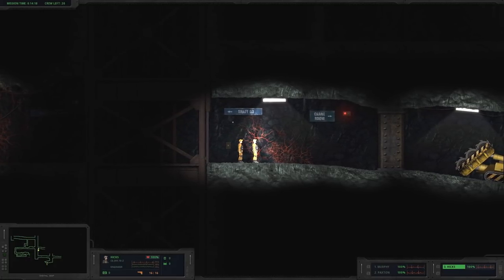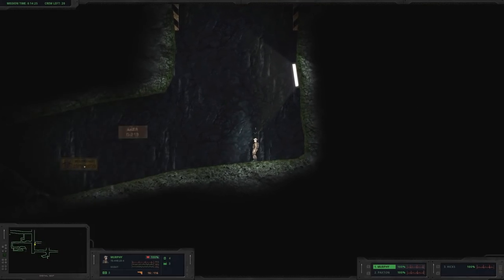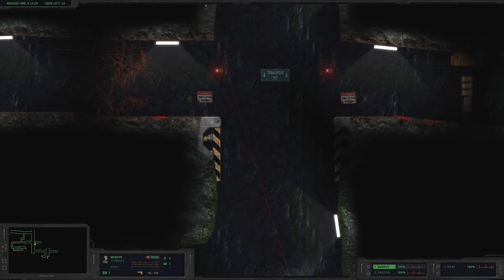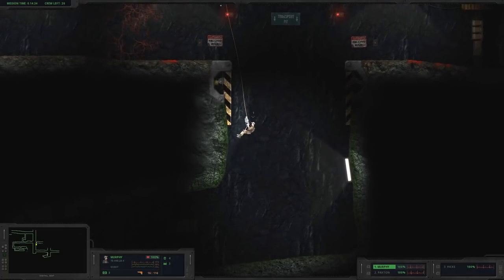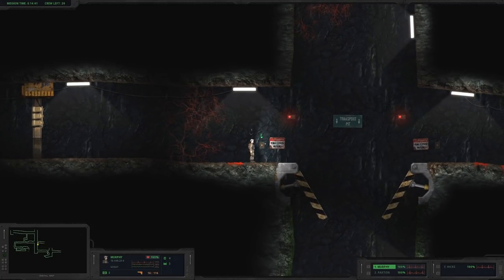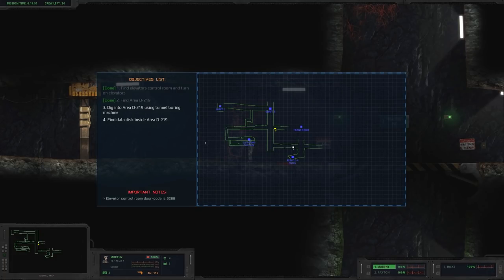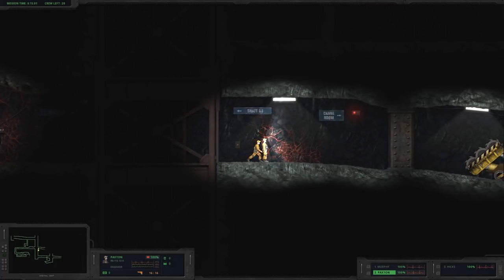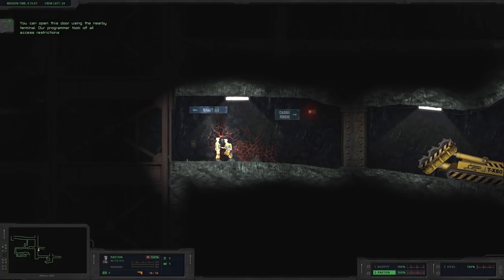Alright, we've gotta get our engineers and figure out how to get through here. Let's bring Murphy up where it's a little safer, then switch to the engineers. We have to dig into area D219 using the tunnel boring machine, then find the data disk inside D219. Switching to Paxton — 'You can open this door using the nearby terminal; our programmer took off all access restrictions.' Oh, I had the right idea before but the access restrictions were still active — not anymore. There we go, opened it up!